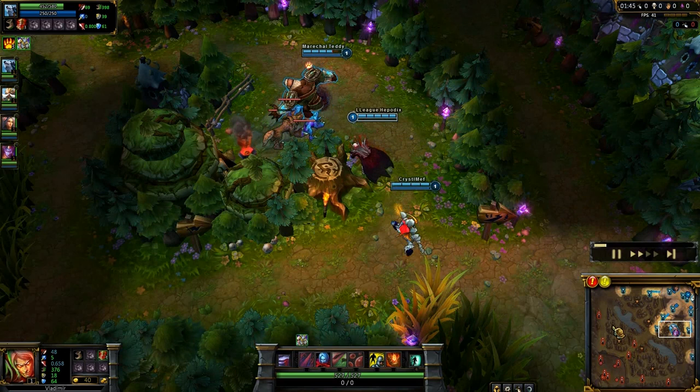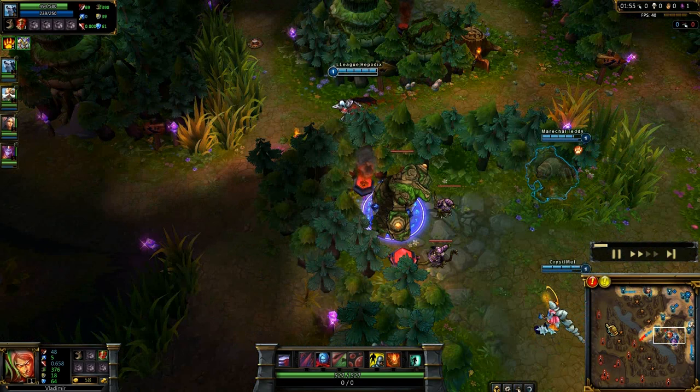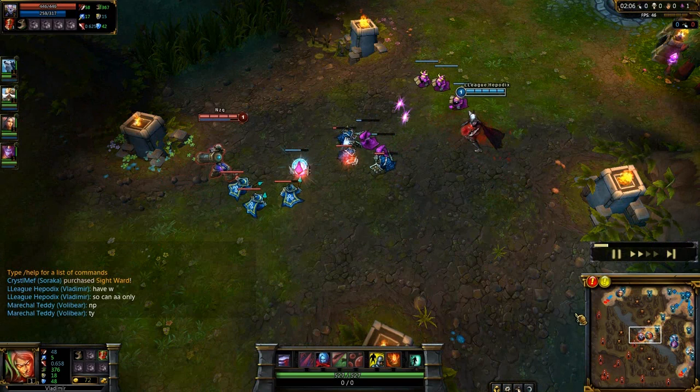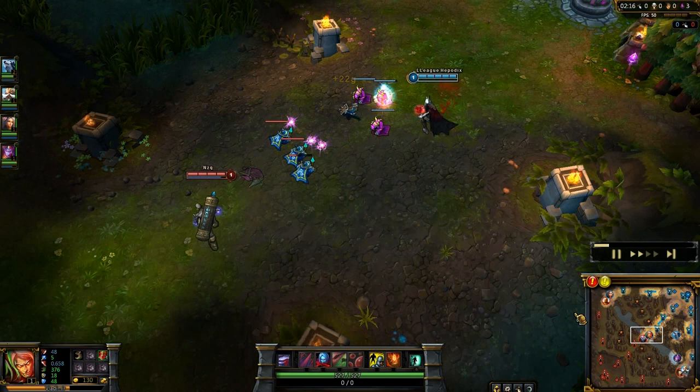I'm helping Volibear by attacking the wolves there. Pretty casual stuff going on, and I accidentally got one but it's okay. Corki died with Q now, which is unfortunate, but he'll be fine. As the early game goes, you want to last hit with auto attacks as much as you can and poke with Q on the enemy laner.